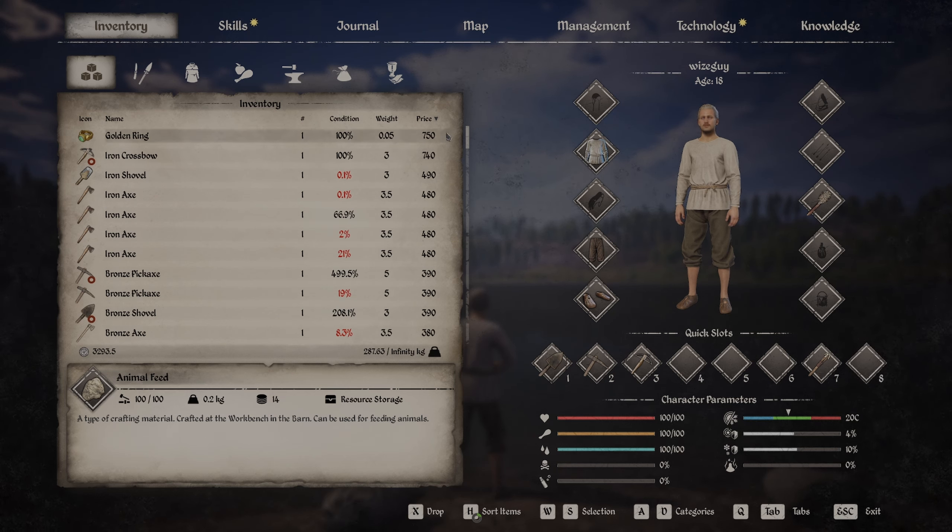I'm going to show you how to get the golden ring and the iron crossbow. You can get these pretty early on — the ring you can literally get within one minute of playing.